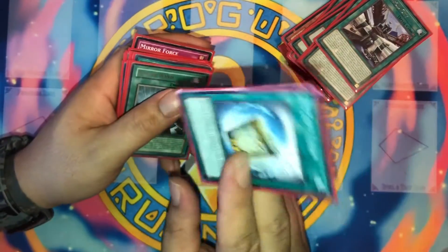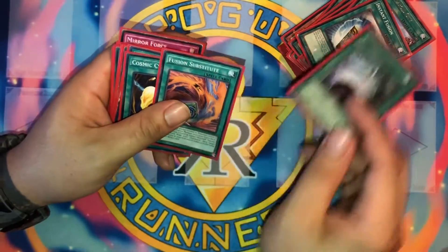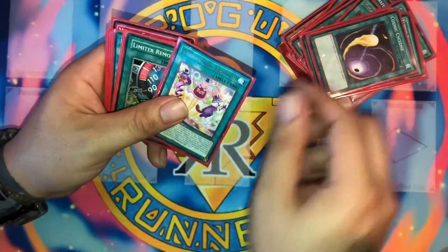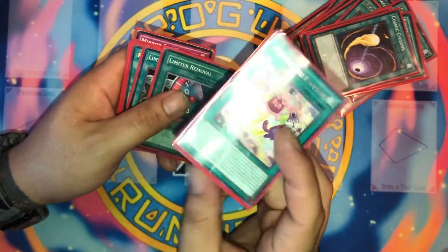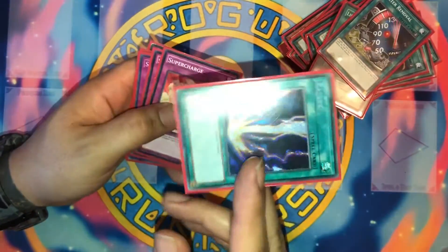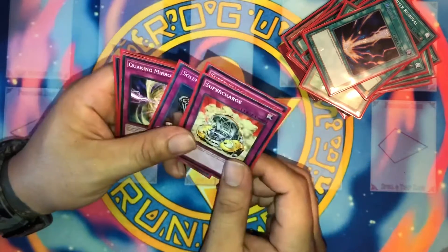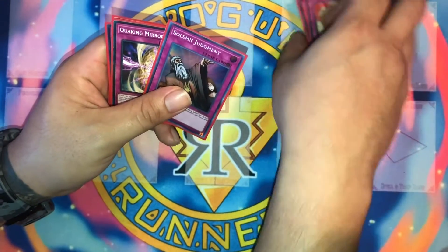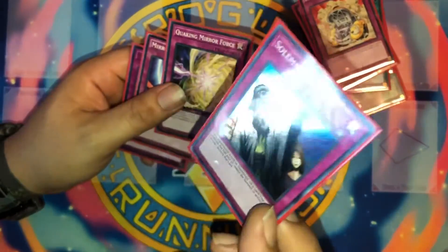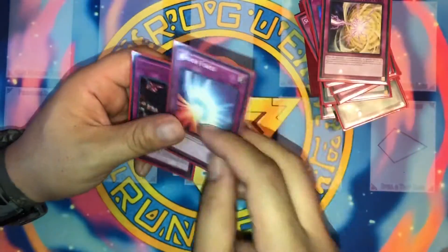Instant Fusion to turbo into our big boy. One Power Bond, one Fusion Sub. One Cosmic Cyclone, one Pot of Desires — draw power, discard three, draw three. Two Limiter Removals to get over some monsters. One Raigeki, two Supercharge — sometimes people think it's a dead hand but you draw two cards, you set a card, and sometimes you just gotta hope and pray — one of those Joey moves. Solemn Judgment, a Quaking Mirror Force, and a regular Mirror Force.